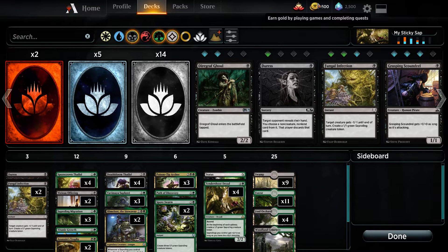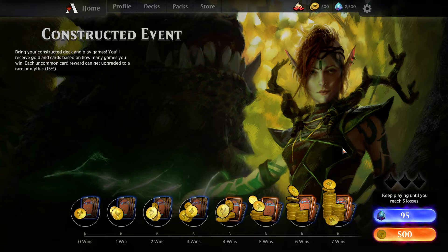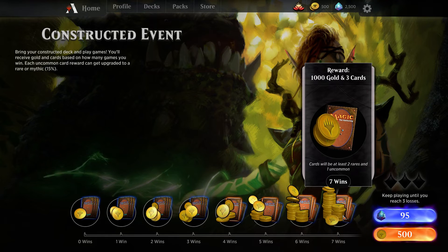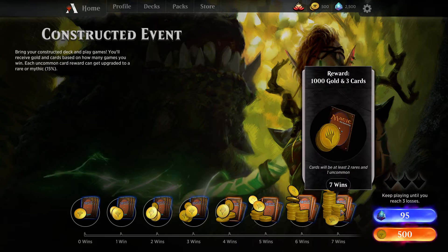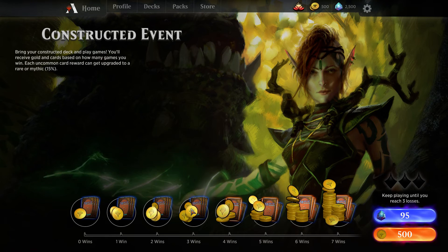And I have 500 coins that I finally earned — good practice. So now I'm going to do the constructed event. The way the constructed event goes is you keep going until you max out at 7 wins, or maybe there's more — I don't know, it fades over here. You keep playing until you have 3 losses. You break even at 4 wins, and you get cards as well. So here we go, let's cut the video and the next video will be round 1. Very proud of this deck, and I hope I do well.